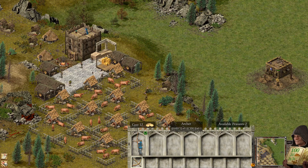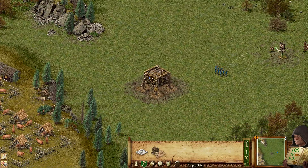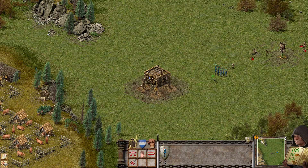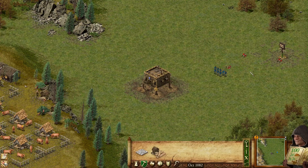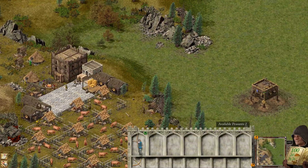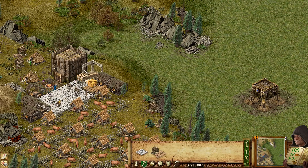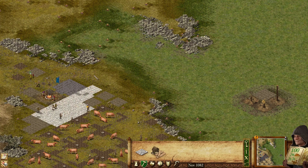So you can see how to do it and how not to do it. The rat's troops are attacking. Brilliant. Easy enough.